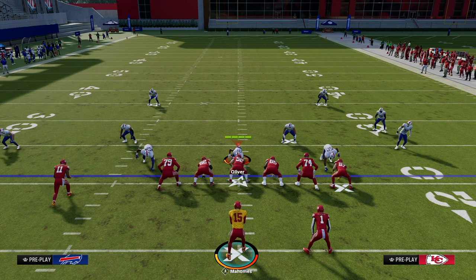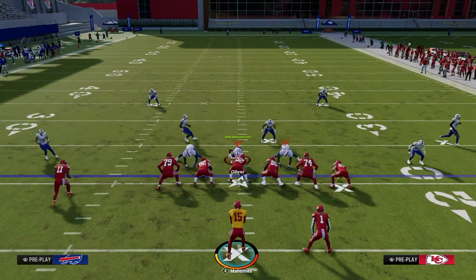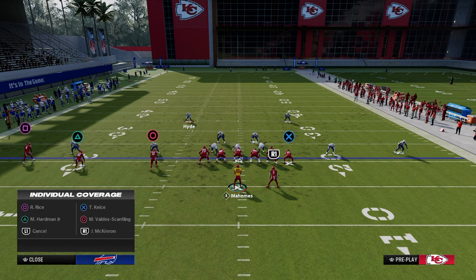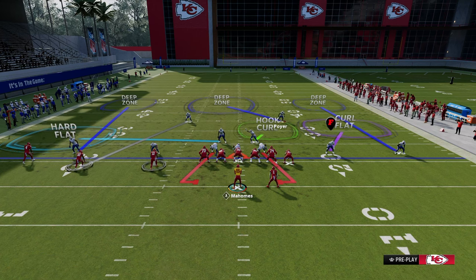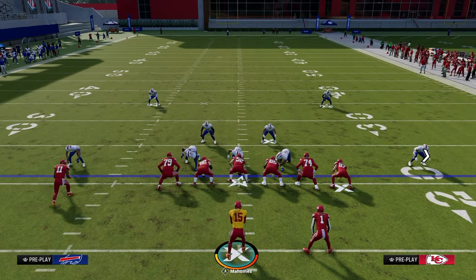A lot of people love to play man coverage against trips tight in. There's a variety of different shells they can use, but in general they're going to adjust and play zone to the tight inside and man to the trip side — this is very, very common and popular. So how do we manipulate coverages like this? It's really with our next setup: PA boot shot.